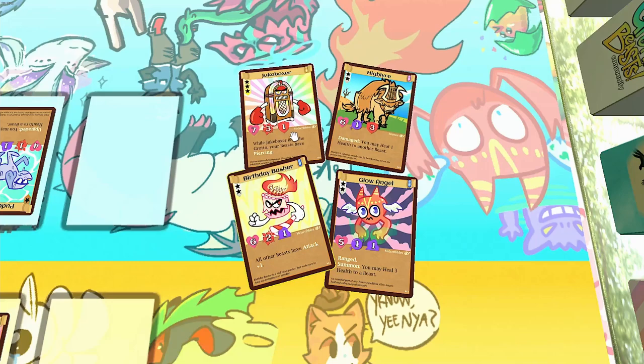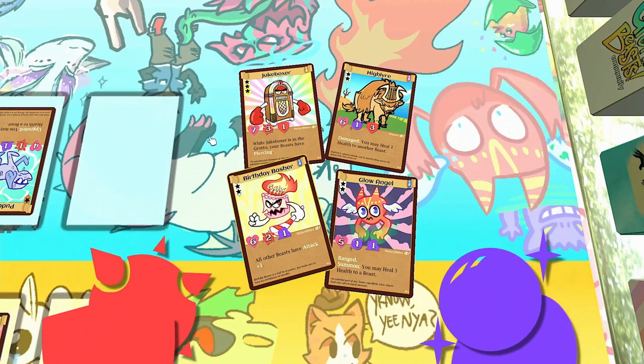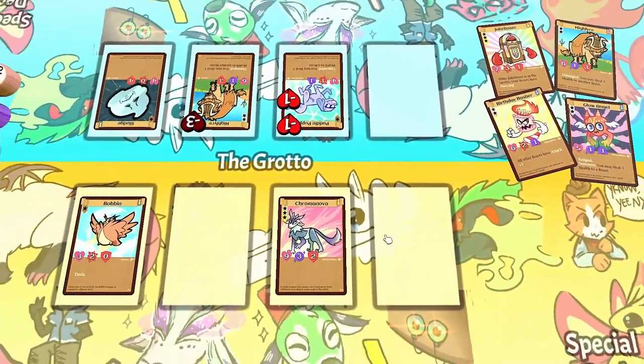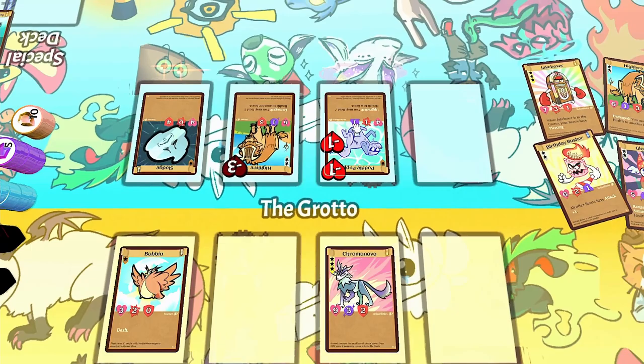Each grotto beast's attack and defense are one of two types: red physical or purple magical. When blocking an enemy beast's attack, defense is only able to block its own type. Magical defense will block magical attack, and physical defense will block physical attack. For example, if this Chroma Nova here with three magical attack were to attack this Puddle Puppy, it would do three minus one damage, so two damage.